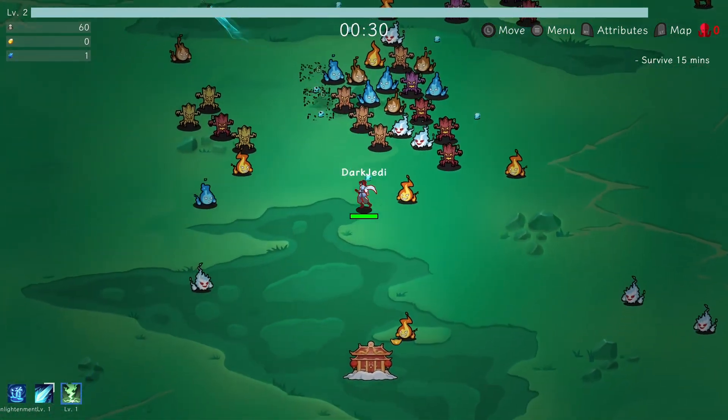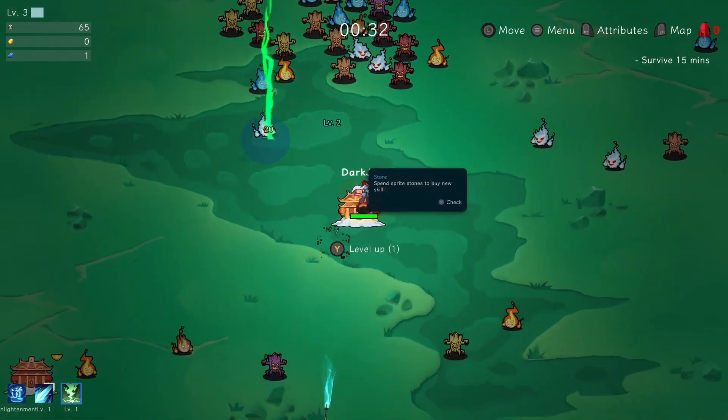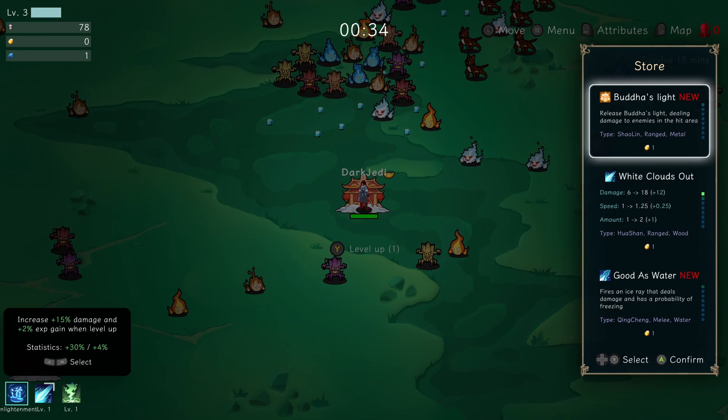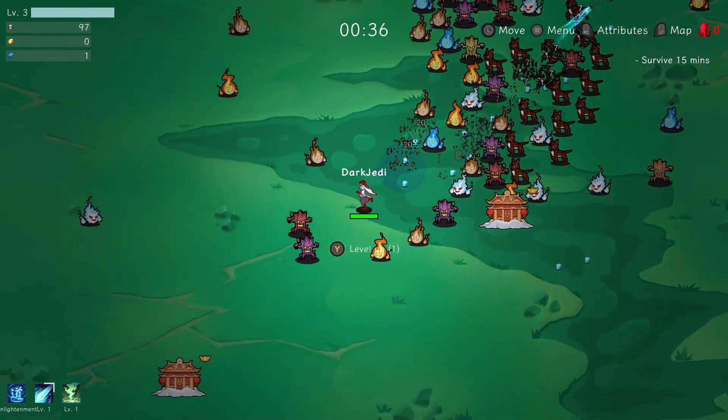I just need to keep going now. There's a temple — let's see what that does. Spend Strike Stones. That's what I'm picking up, so that's my currency I'm guessing. I don't have any at the moment, so we'll come back to you later then. Maybe I'll get one of them later.